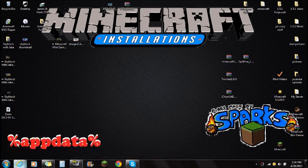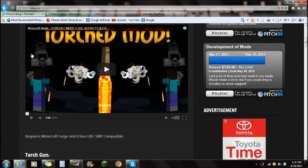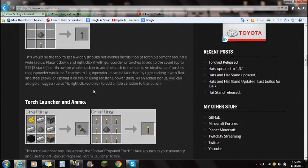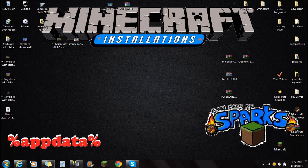First, check the link in the description that says the Torched Mod — it's going to bring you to this website right here. You'll see this info tab where you can check out the crafting recipes. If you scroll over to the download and click it, you're going to see this right here. Download that and save it to your desktop, and it should look just like that.